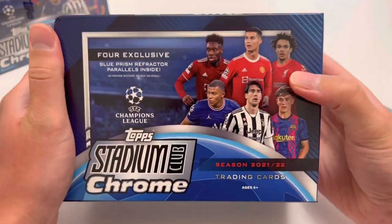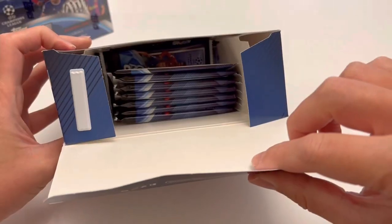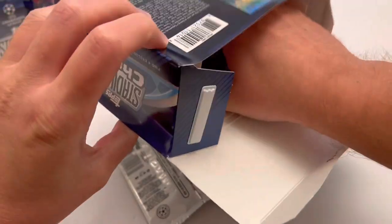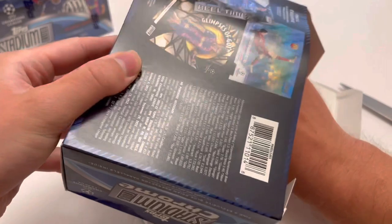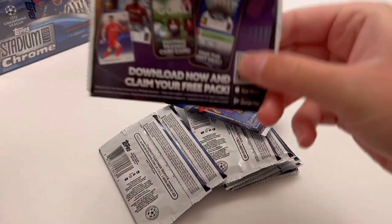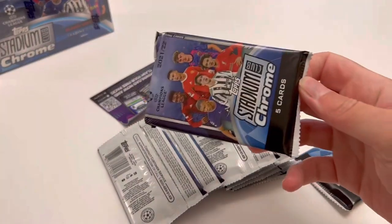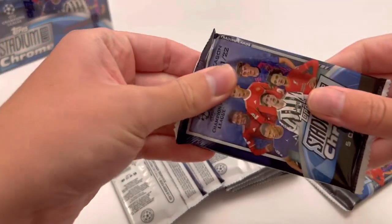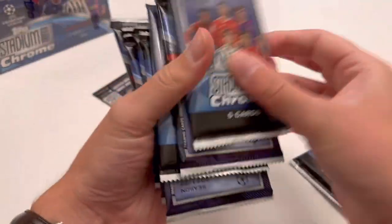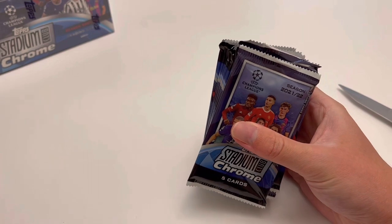Yes, you're missing the Beam Team from the mega boxes, but that's a small price to pay for getting all those parallels. If these were available in the UK I would be going hard on these mega boxes. You can get a dead autograph in the hobby but you can get a load of insane parallels just from buying the mega boxes — mega boxes are cracking value for money at $45 a pop. 100 cards coming in today's video.